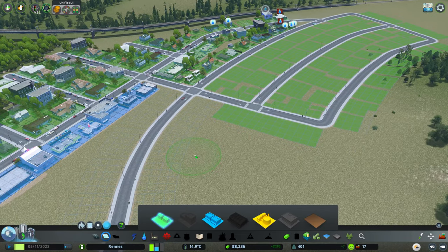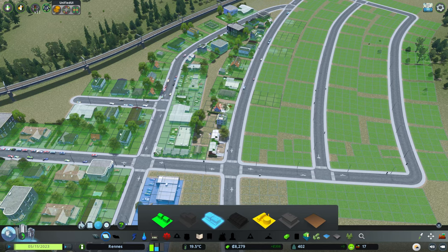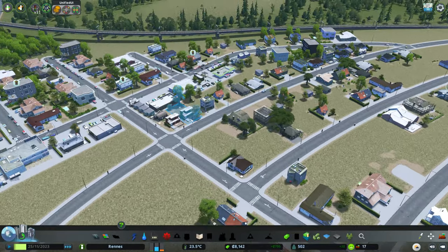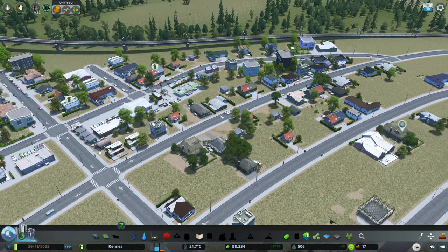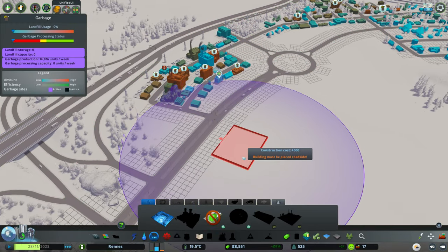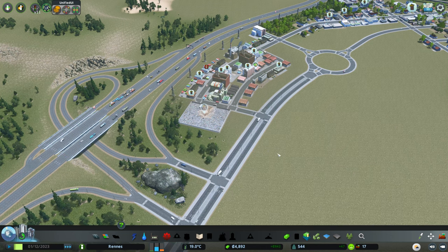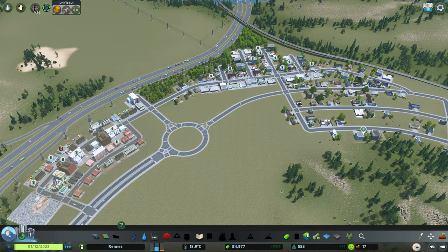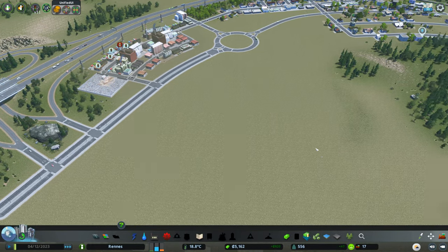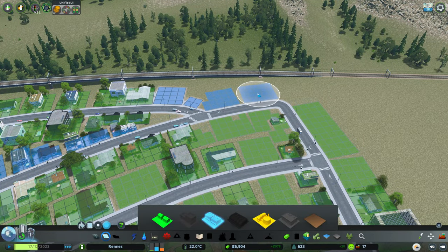So with this new residential, I'm going to evict these people down here on this road and put some commercial down here. These should now eventually turn to commercial. We're also going to need an actual landfill because it's going to get stinky and we can already see the demand for garbage. So I'm just going to stick it down here for now, and eventually I'll put it on a dirt road and we'll get some recycling plants as well.